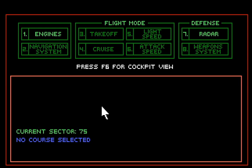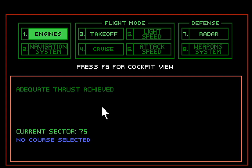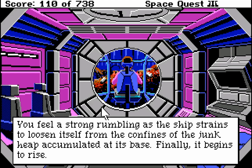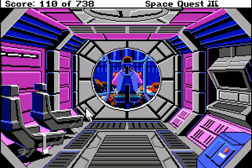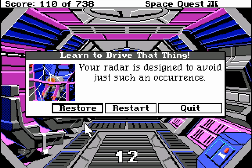Thrust generation underway. Let's not go to light speed. Can we take off? You feel a strong rumbling as the ship strains to loosen itself from the confines of the junk heaped accumulated at its base. Finally it begins to rise. Yes! I think we hit the ceiling. The ship rises successfully but collides with the top of the freighter. The resulting explosion sends a potpourri of flesh and metal fragments careening in all directions. Flesh?! Amazing. The radar is designed to avoid just such an occurrence.